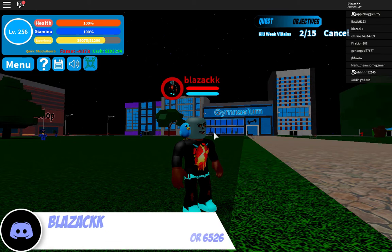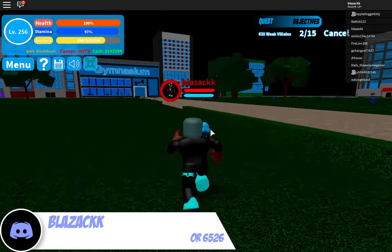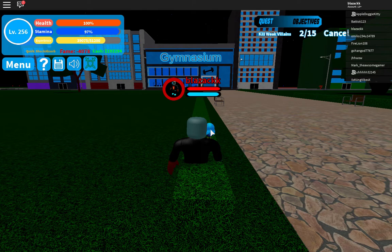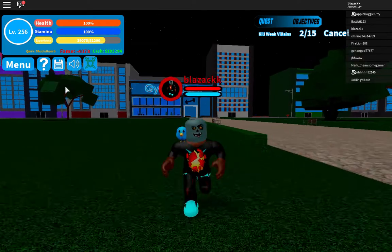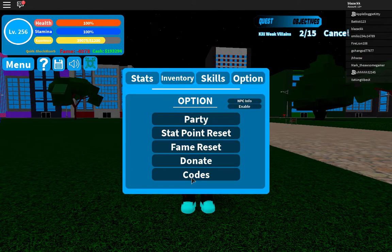The game is My Hero Academia on Roblox. So the first thing you gotta do is go to Menu as usual, then go to Options, and then click on Code. There are four codes I'm going to show you guys — I think they recently just added them.